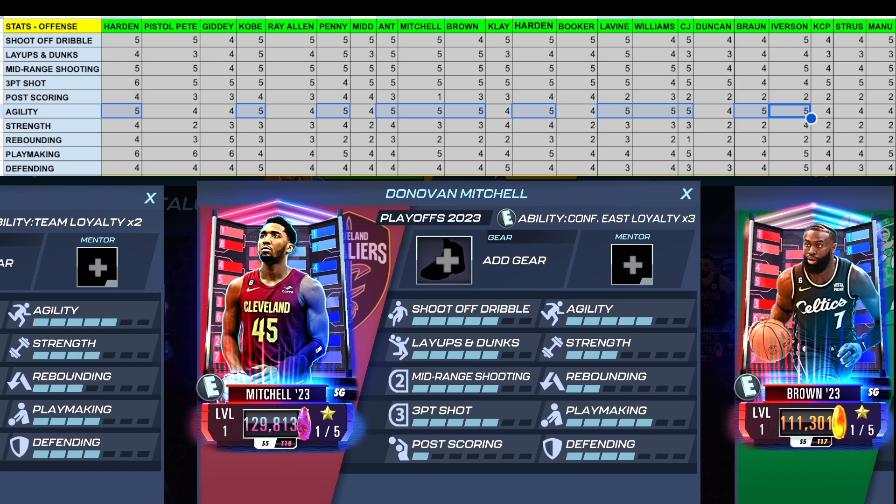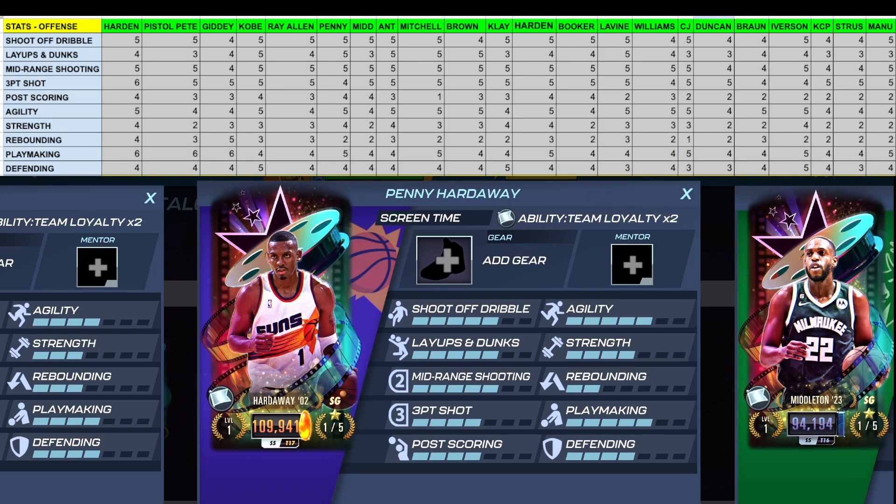Utility-wise, Donovan Mitchell has a five, which only 11 other shooting guards share. For playmaking, he's among the top — three players have a six, all from the Triple Doubles theme. Take those out, and Mitchell is in great company alongside Penny Hardaway, James Harden, CJ McCollum, Allen Iverson, and Mano Ginobili. Overall, Donovan Mitchell is one of the best shooting guards dropped last month.